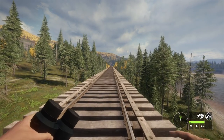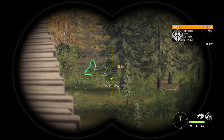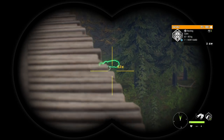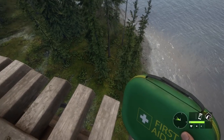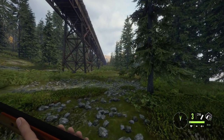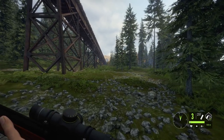Hello everybody, we are back on the Hunter: Call of the Wild going out for another wolf hunt today. We've got a little pack of wolves that we're going to start off with. I decided to bring along a couple guns we haven't used on them yet — the 10 gauge with buckshot and the 20 gauge with slugs.